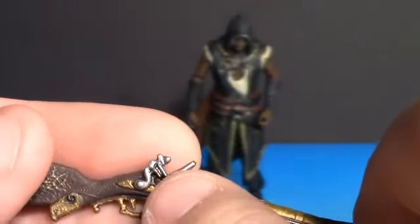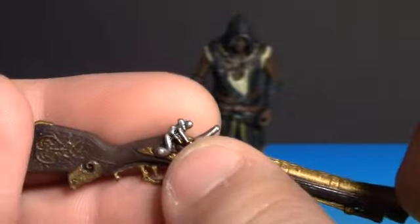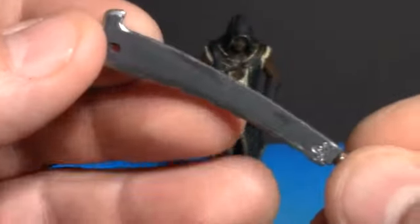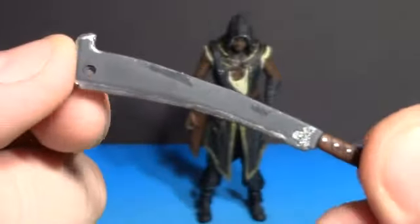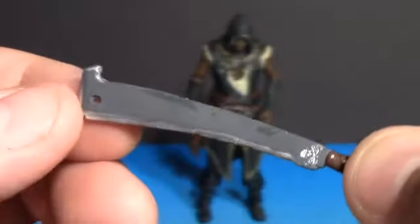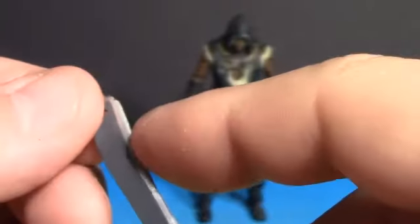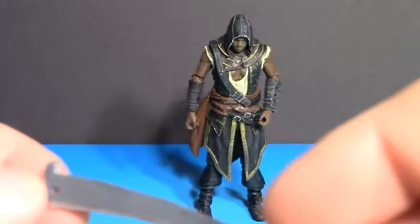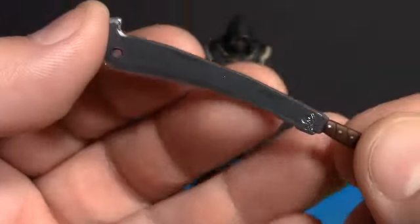Got some intricate designs down there on the stock — this looks like a little guy shoveling or something. And the final and my favorite of the accessories is Addy's hatchet. The edge has a nice sharpened look, really cool, and also has a very worn look — like it has bashed a lot of skulls, and it probably has.